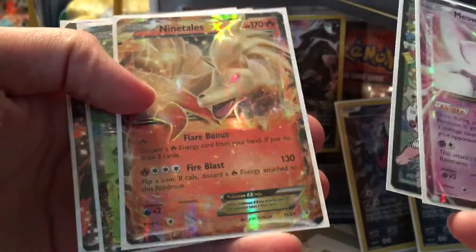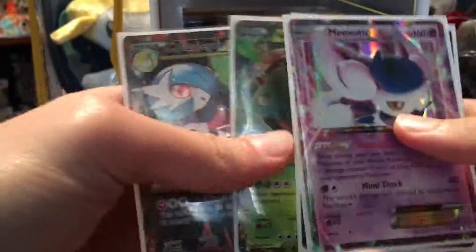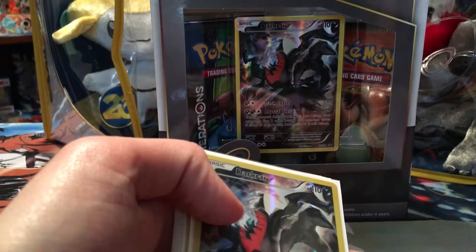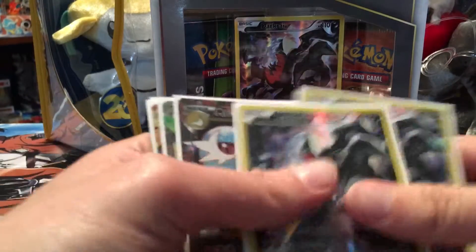Meowstic EX, Sylveon EX, Ninetales EX, Venusaur EX, and Mega Gardevoir EX as well — very nice pulls. Got an EX out of every pack. I hope you all enjoyed this video and keep a look out — I have another one coming for the new Mega Manectric EX booster box special edition that just came out today. Yeah, take care.